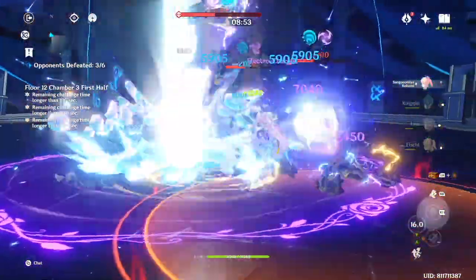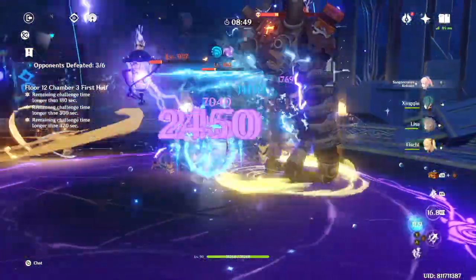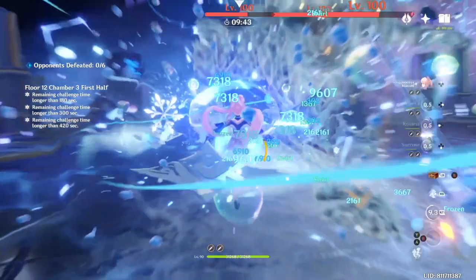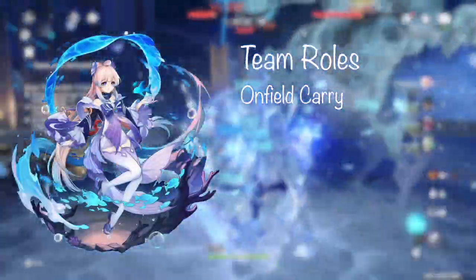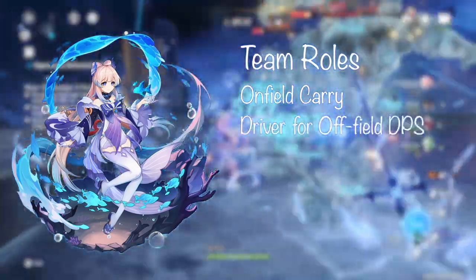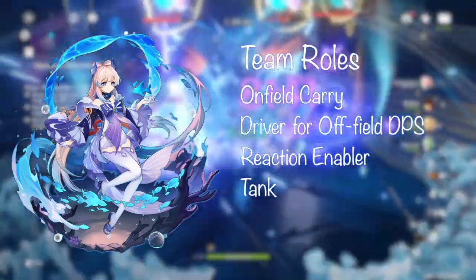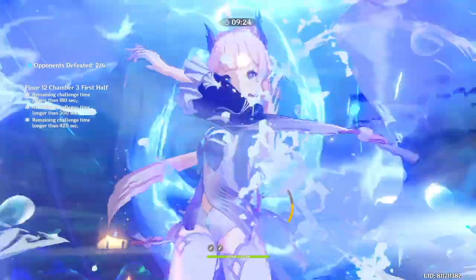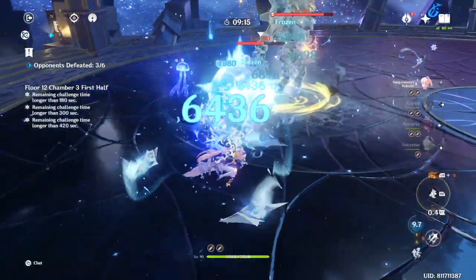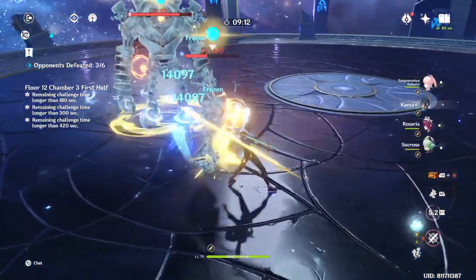Kokomi is an extremely flexible unit that can be used in many team compositions to tackle Genshin Impact's most difficult content. She may not be the highest DPS character in Genshin, but she is a potent on-field carry that can output significant damage, drive off-field damage dealers, enable many elemental reactions, soak up a ton of damage, all while healing your team. By being an invincible damage dealer, she provides extremely comfortable gameplay at her skill floor, but expressing her maximum potential requires some of the tightest team rotation windows in the game.